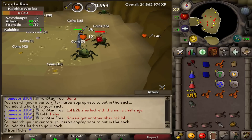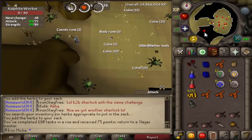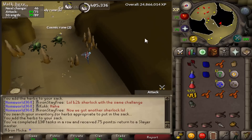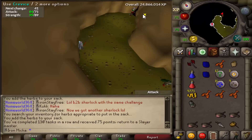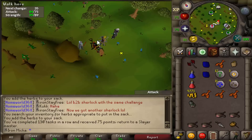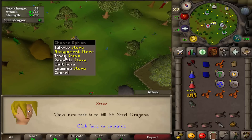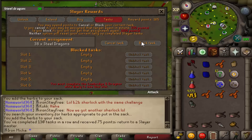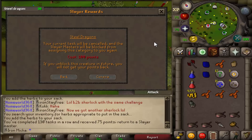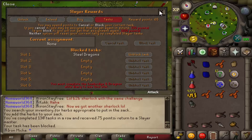Let's see what we get for task number 131 — we get Steel Dragons. I actually absolutely hate this task and I'm not going to do it, so we are going to block this task. Steel Dragons — I'm definitely blocking that. Confirm. There we go, that's blocked. Let's grab another task.